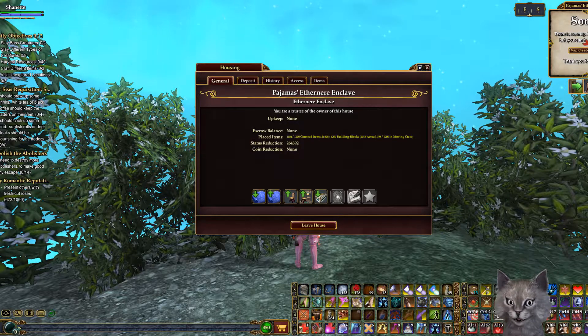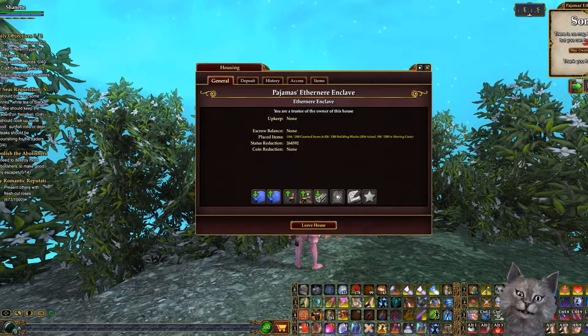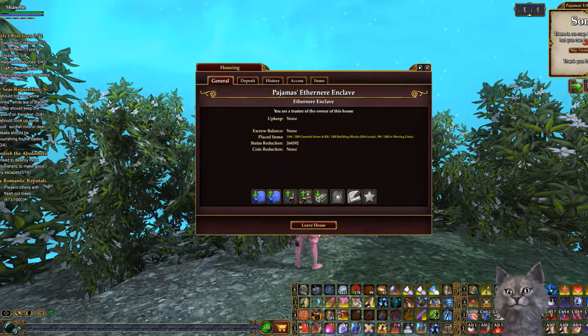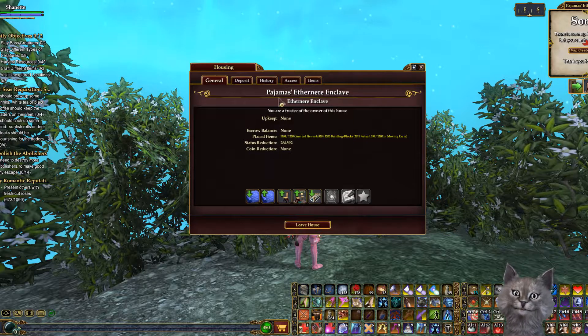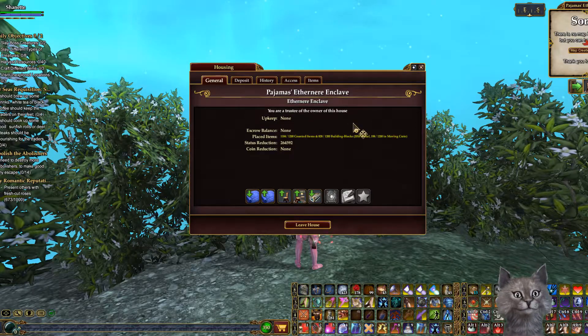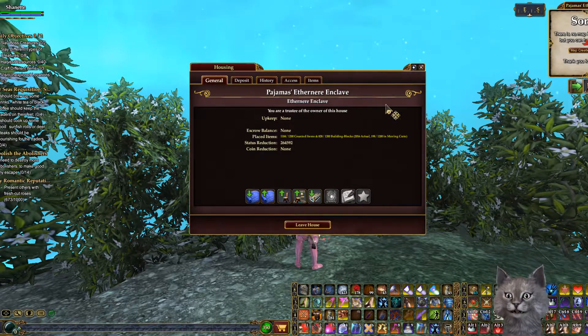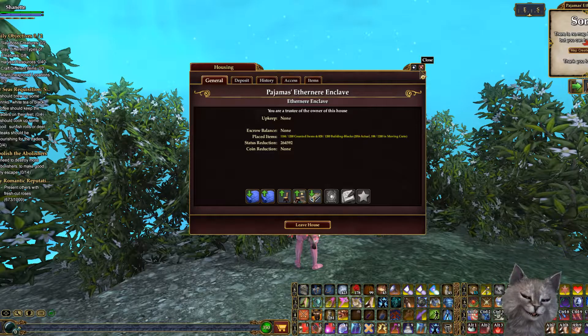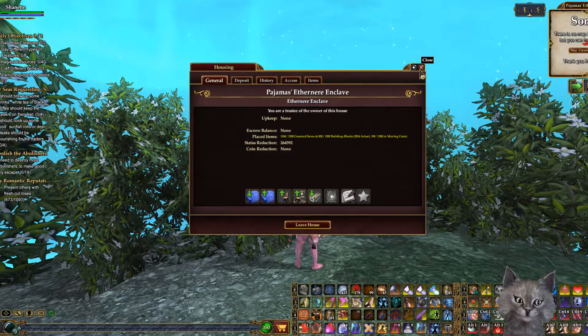It is not published yet. I'm going to publish it after the video and I will update the video information with the location and name. As you can see, it is my alt, Pajamas Ethernier Enclave, which can be found in South Kinos. And I'm almost certain once it's published it will be a massive help.